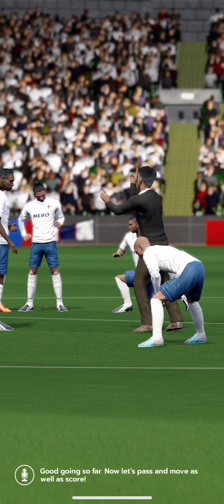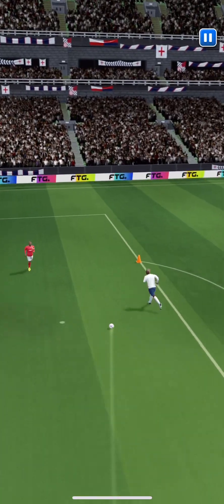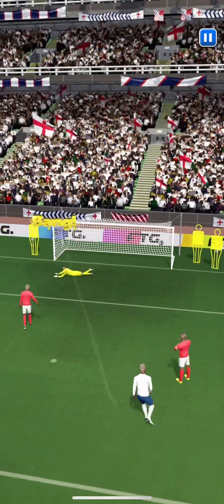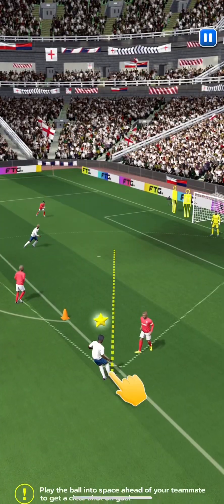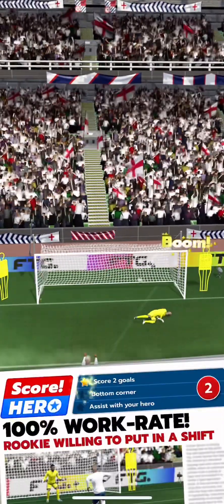Good going so far. Now let's pass and move as well as score. Draw a line to your teammate to pass the ball and create a chance — oh, that's well played. Play the ball into space ahead of your teammate to get a clear shot on goal. That's nicely played.